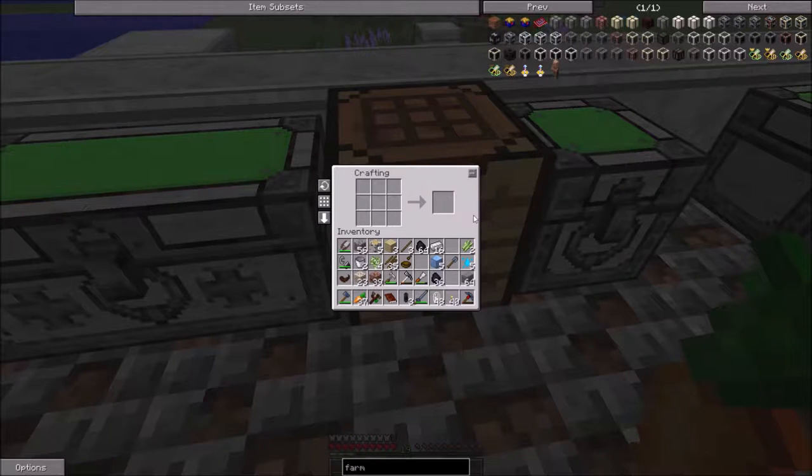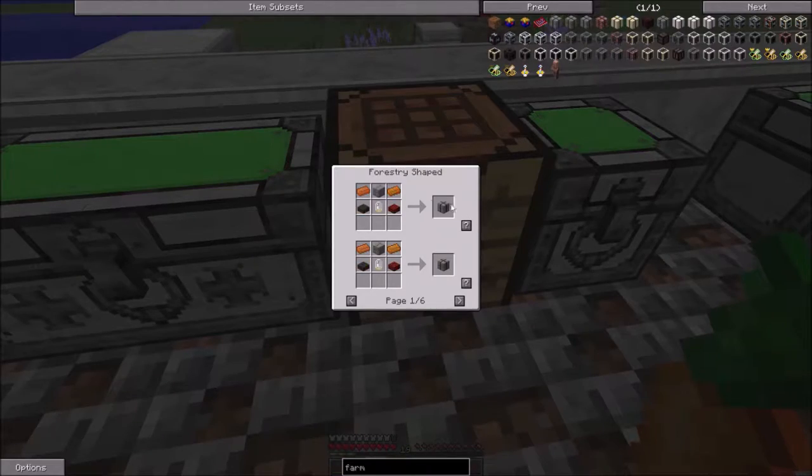So to make farm blocks we're going to need stone bricks. We can actually use a bunch of different materials — I could make them out of mossy stone bricks, cracked stone bricks, clay bricks, sandstone, nether bricks, or even quartz. You have some options of what you can actually make them out of. I use stone bricks because it's readily available and I actually kind of like the look of how it turns out.